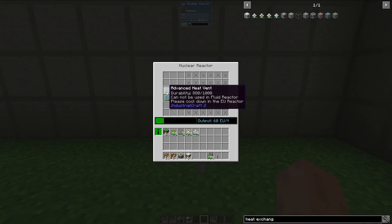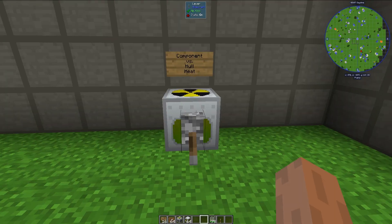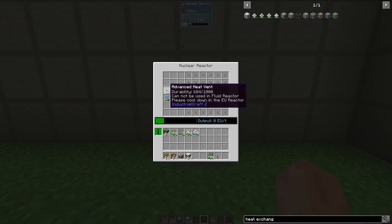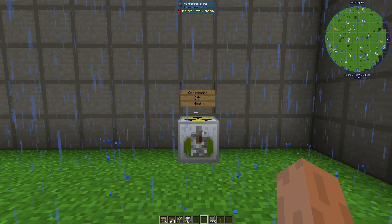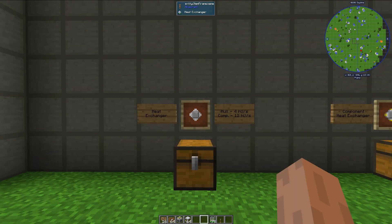If I turn this reactor on, these heat vents aren't actually able to dissipate the amount of heat this reactor is making, so we see the durability falling pretty rapidly. If I turn this off, the durability starts to rise by 12 per second, because the advanced heat vents can dissipate 12 heat units per second. That's how component versus hull heat works.